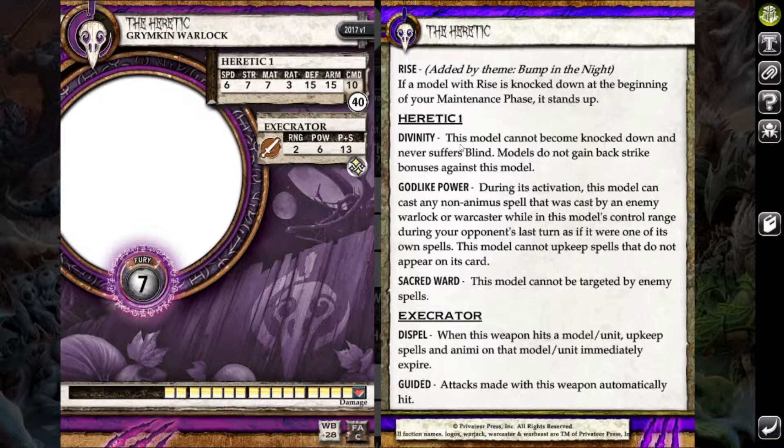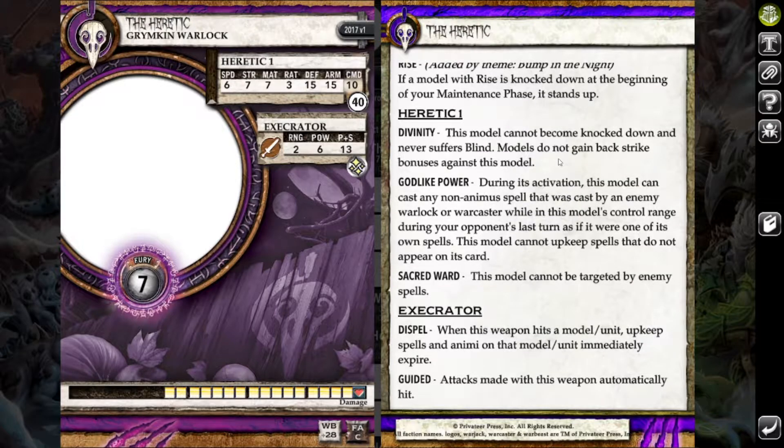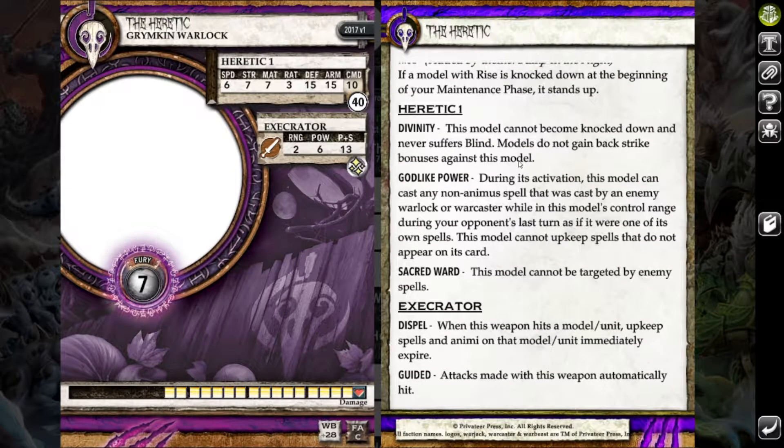For this battle report, Reed chose to bring the Heretic. He's got Sacred Ward so he can't be targeted by spells, and he's got Divinity meaning he can't be knocked down or blinded, and models never get the backstrike bonus against him — which makes him pretty hard to assassinate. On top of that, he's got good melee presence with a PS-13 auto-hitting sword with Dispel.